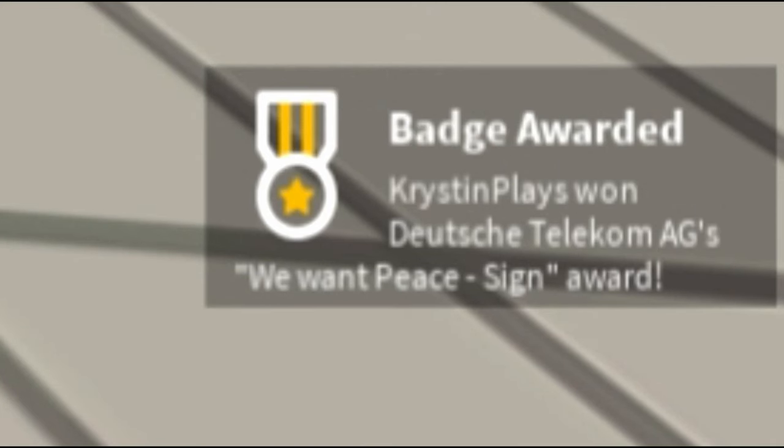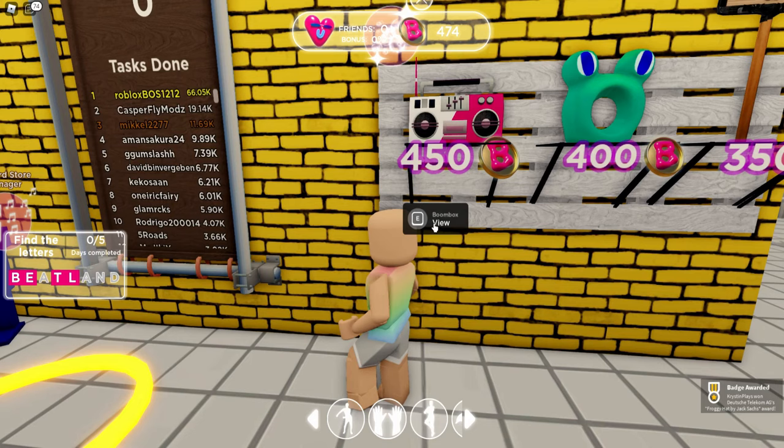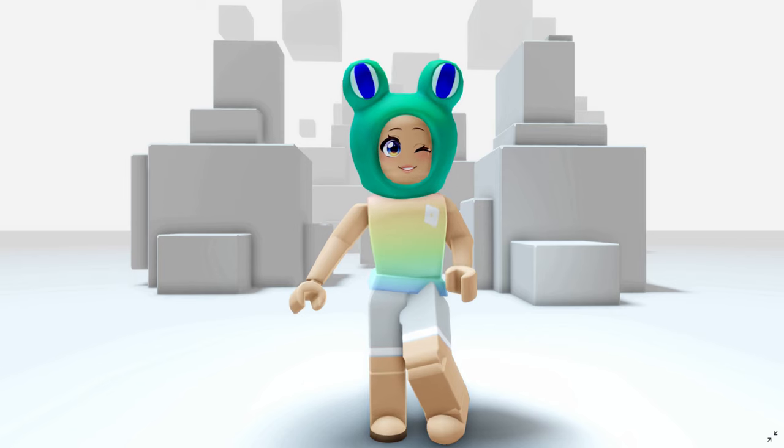Now we're going to be able to go over and purchase all three items, giving us the badge for each as well as the free items to claim. Let's leave the game and check out all of our new items.